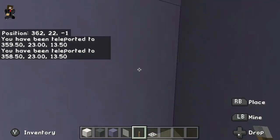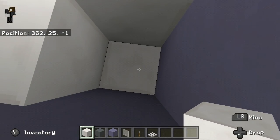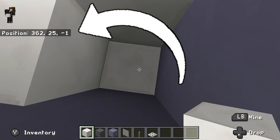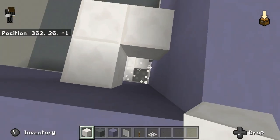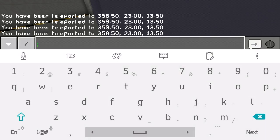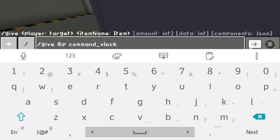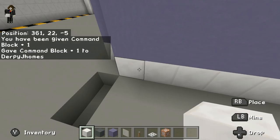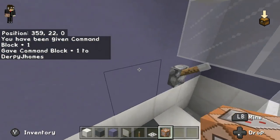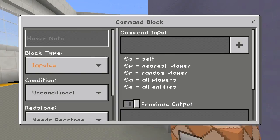Just ignore that. Next thing you wanna do: place a block right here, and then get your coordinates. As you can see in the top left it says 362, 25, negative 1. First thing, get a command block by typing in the chat box: /give @p command_block. There you go — I now have a command block. Then, behind the lever, place a command block facing this way.